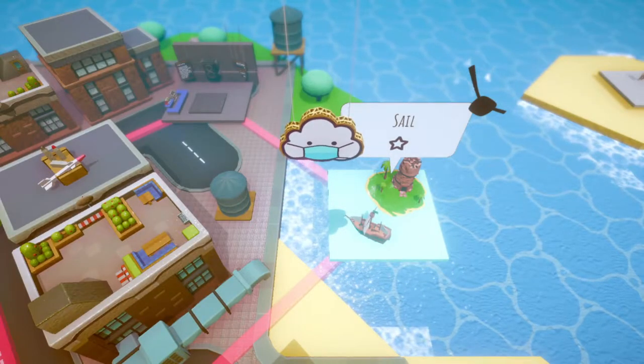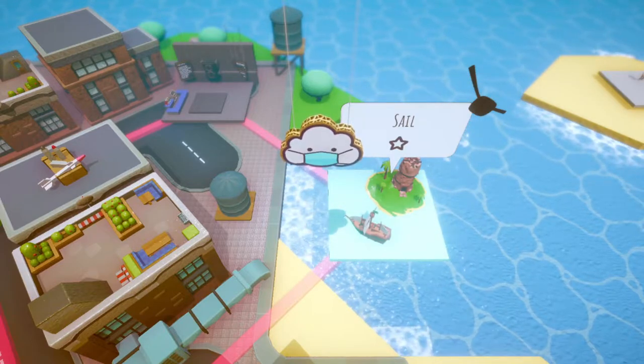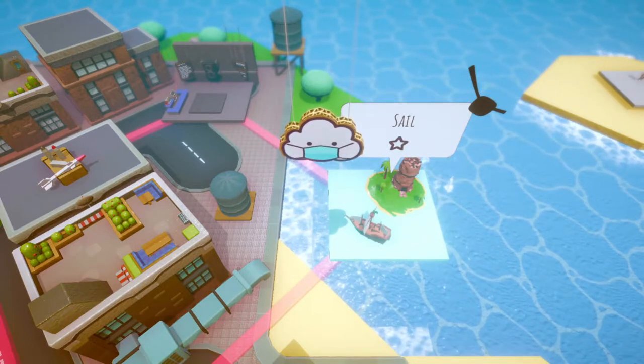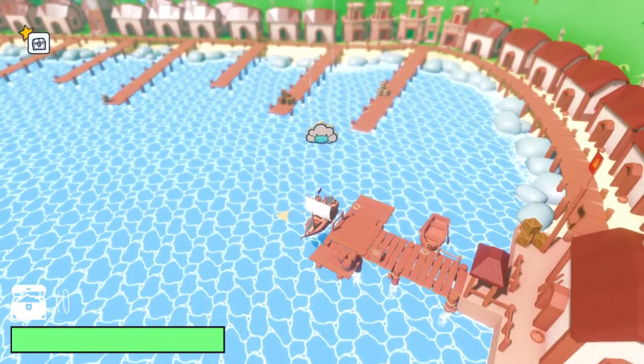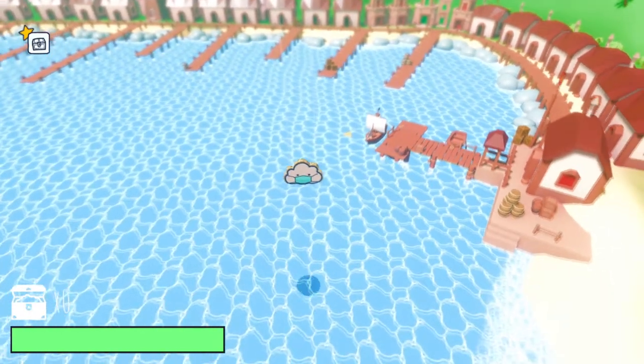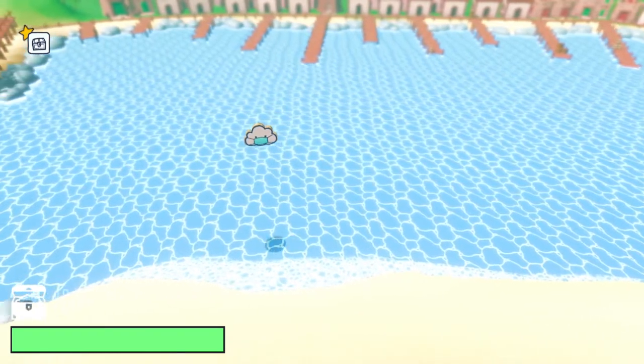If this video helps you out, remember to subscribe. On the level sail, your main enemies are going to be pirate ships, and there are 16 of them on the level. You can technically just avoid them and play through the level by moving your ship with the tornado. However, for this achievement, we need to destroy all 16 pirate ships.